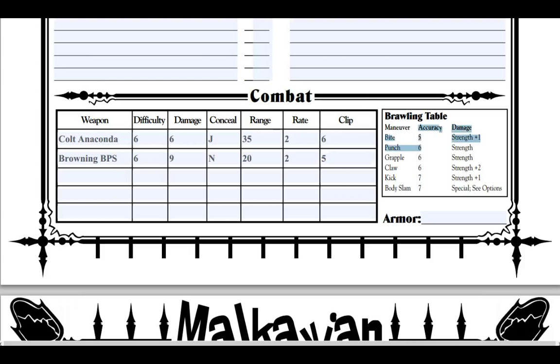Here's a brawling table. One of my favorite maneuvers in World of Darkness is bite. The only problem is bite requires grapple — you grapple somebody for one turn, then you bite them. I normally build a character designed to bite so that I can basically drain them of blood.